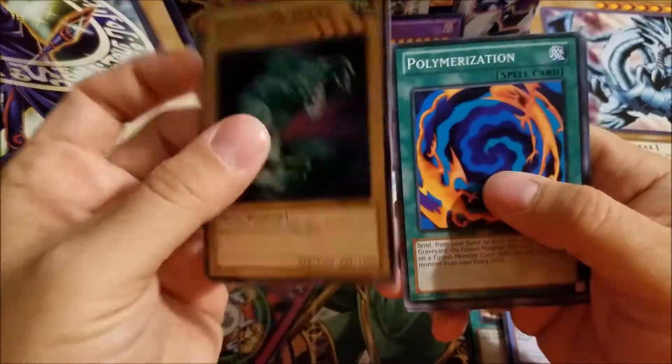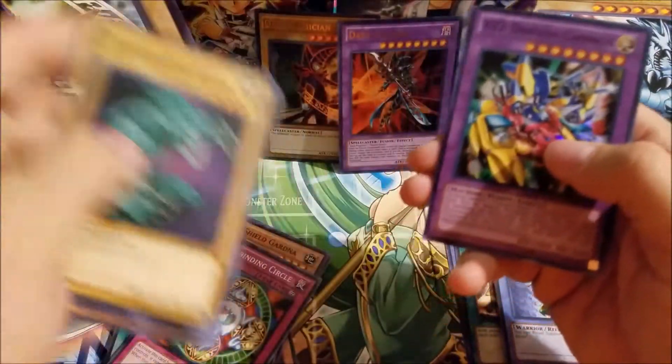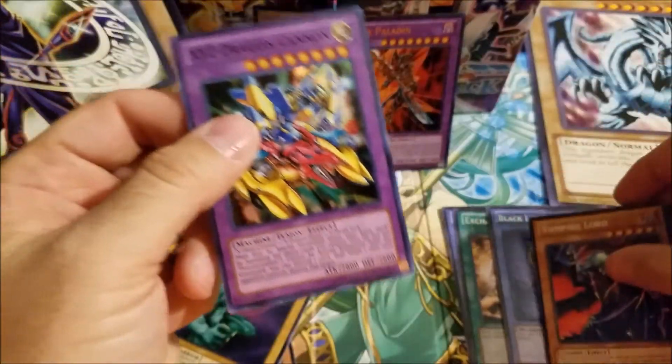We got Hiyatsume Giant, Polymerization, Z-Metal Tank, X-Y-Z Dragon Cannon, and another Vampire Lord.